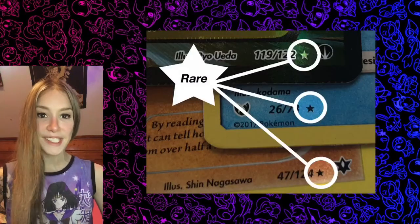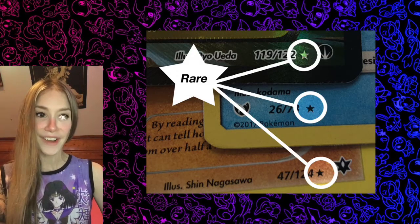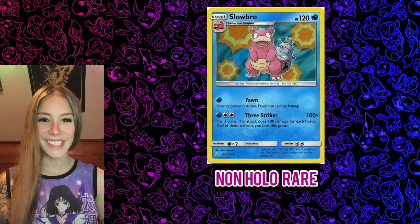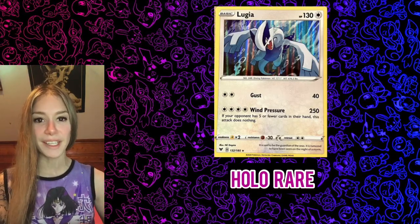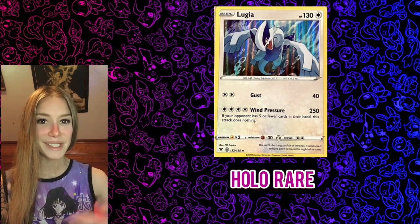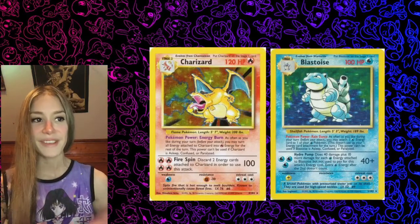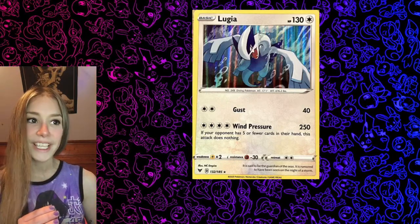The guaranteed rare slot in every pack is where the big hitters can come, or not come. Worst case scenario is your guaranteed rare is a non-holo rare — just a plain old card labeled with the star rarity. Better case scenario is your rare is a holo rare, where the background image of the Pokemon has a sparkly holo foil effect. This was all there was to strive for back in the day — the holographic Charizard, the holographic Blastoise. But in modern times, the holo is really nothing special.